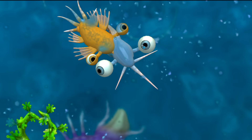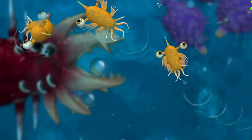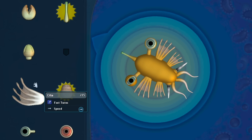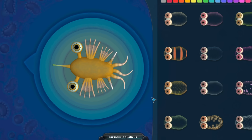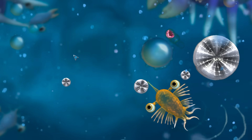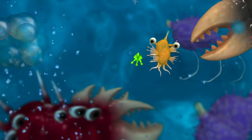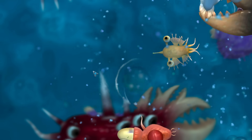With our new mouth, would-be attackers are now a potential source of nutrition. Over the next several million years, our species flourishes, developing a second pair of fins for navigation and earning the new name of Curiosus aquaticus. We're now a far larger lifeform than when we first began — more comparable to a small fish than a microorganism. And other lifeforms have followed suit, with life on Planet Curious becoming far more sophisticated in general.